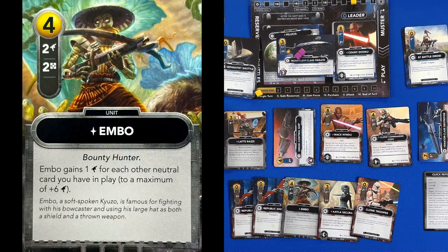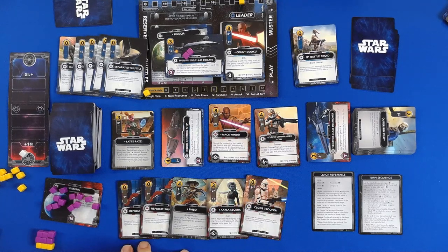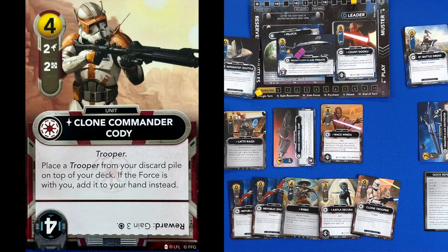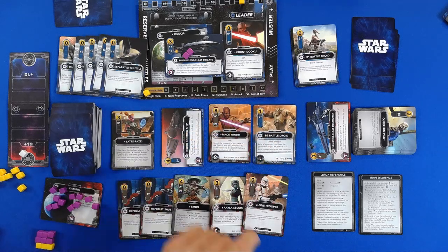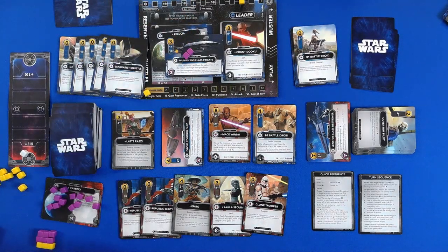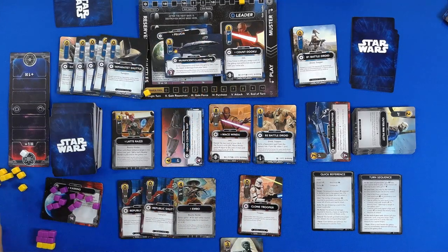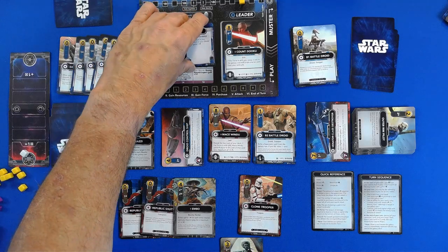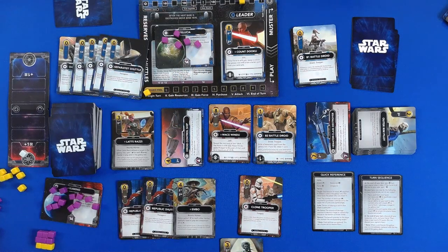We move the force one in our favor — so it's fully with us now. For each other neutral card you have in play, to a maximum of six — because I don't have any other neutral cards in play, that stinks. That's two, four, six, seven. We have four to purchase with and I will go with Clone Commander Cody. This gives us seven to shoot with. We will just flat out shoot the ship — Jedi will shoot the ship. That's out. And then we have two, four, five to do to Felucia.